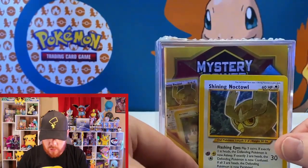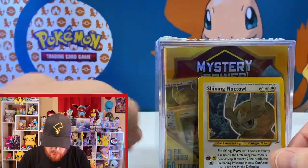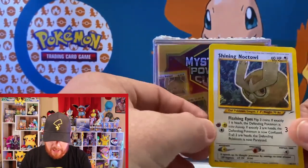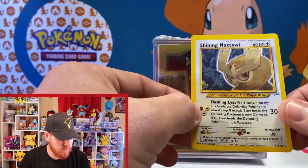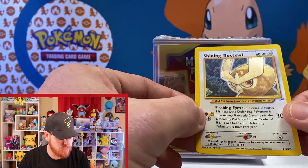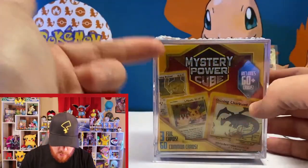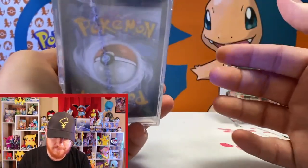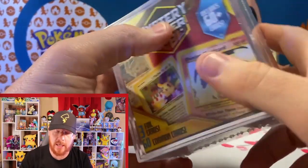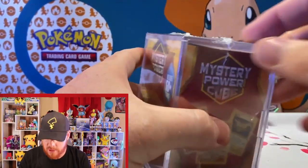Speaking of which, I do have this right here — a Shiny Noctowl! Pretty cool, right? This comes from the Neo series. Beautiful looking card with a nice little shine. Just giving you guys a heads up of what that actually looks like, because my chances of pulling it are about as slim as pulling even a holo card out of the last five packs.